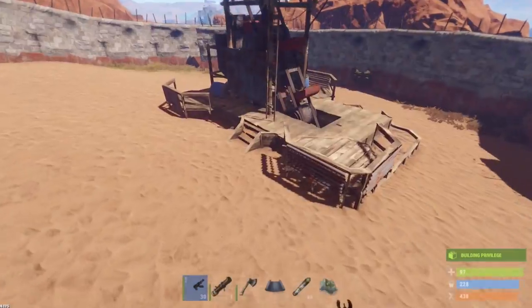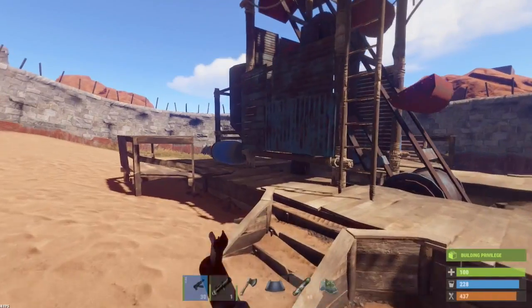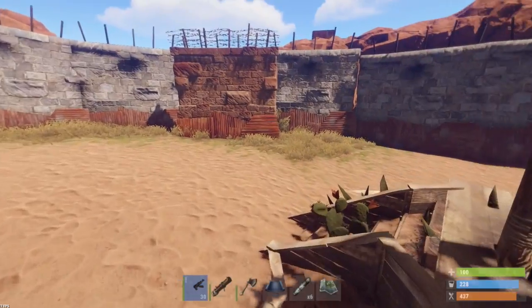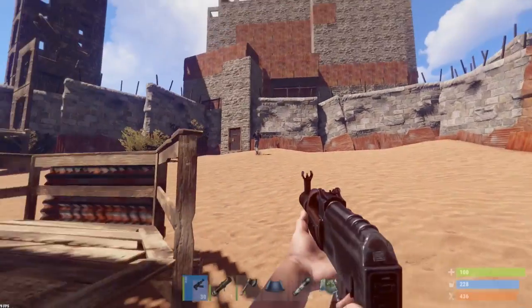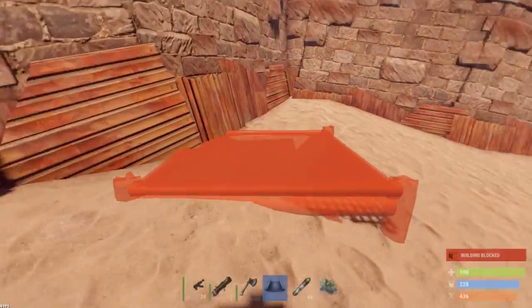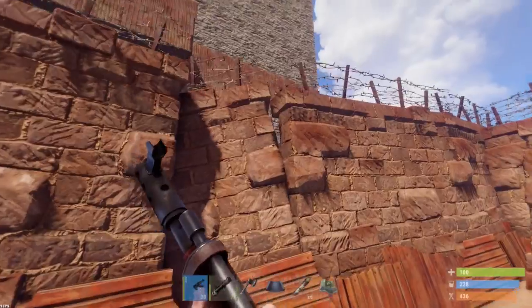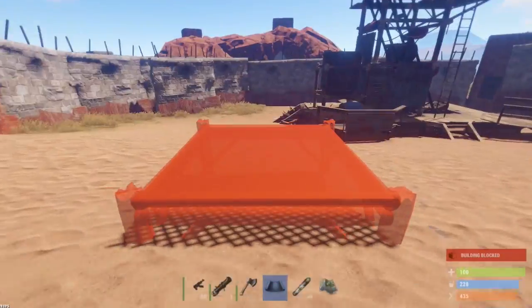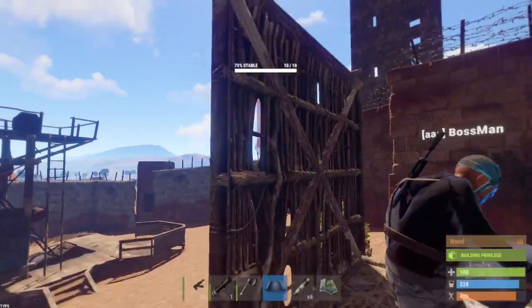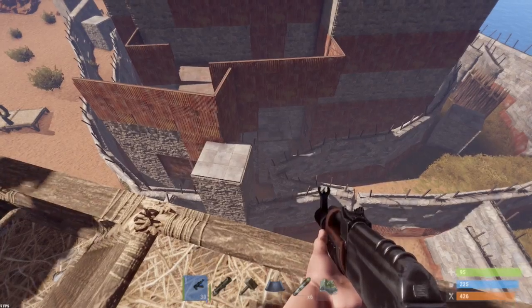Let's see what he's got. Oh dude — 20,000 sulfur! Nice. We can just raid from here actually, unless it's just because it's too low. Yeah, we just need to blow this — unless you can get into there. We need ladders though. This will work, alright.